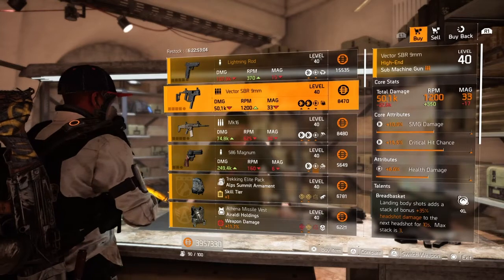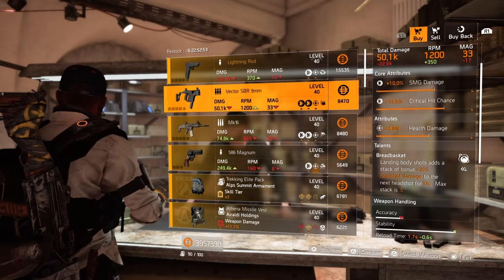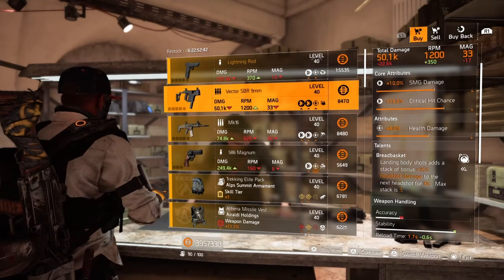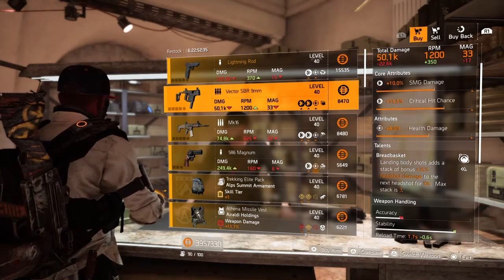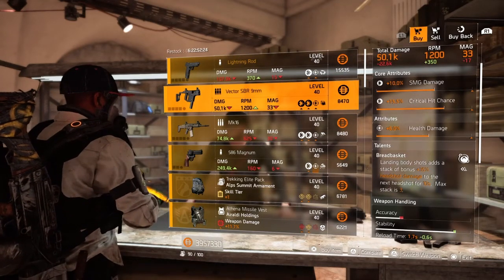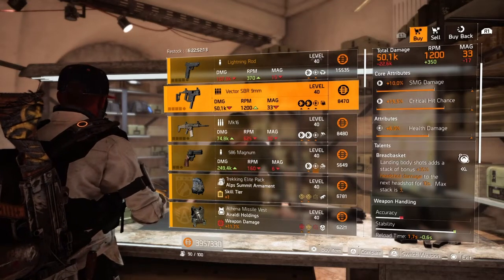Next is the Vector SBR 9mm — core attribute is 10% SMG damage, 15.5% critical hit chance, lower attribute is 6% health damage, with the talent Breadbasket. Not a bad roll. The critical hit chance is right where I want it around 15%, and you've got health damage and Breadbasket. If you're playing on console and hitting the body more often, this is worth picking up. I'd personally swap damage to armor on there and it'd be perfect, but it's up to your playstyle.